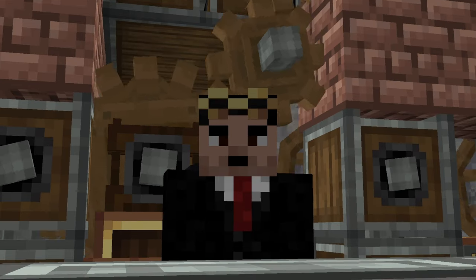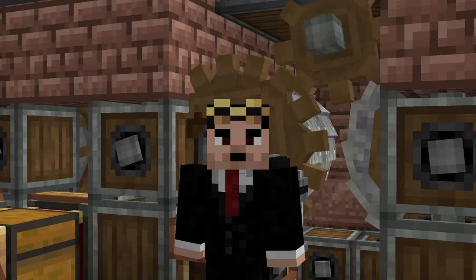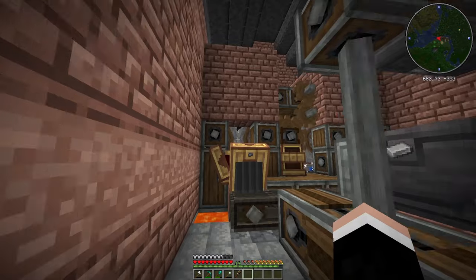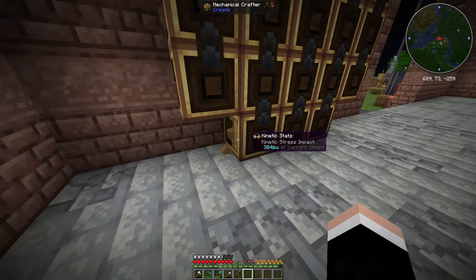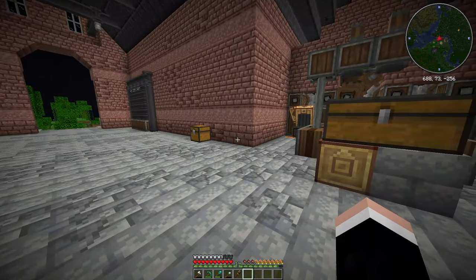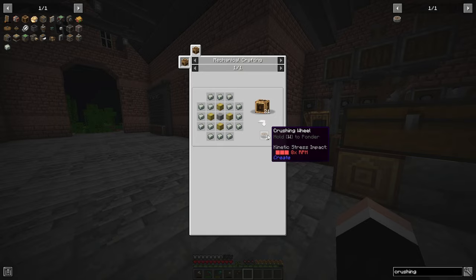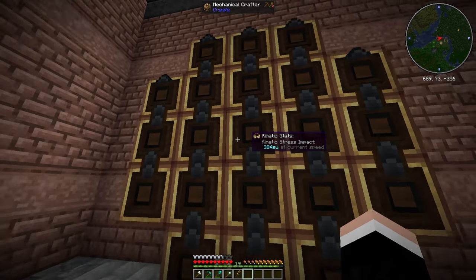For veterans of Create watching — you're probably screaming right now about why I didn't use something easier or cheaper. And by the way, to obtain the crushing wheels you need a mechanical crafter, which is really cheap to make. The recipe is planks, stone, and andesite alloy — it gives you two crushing wheels and it's basically a glorified crafting table.